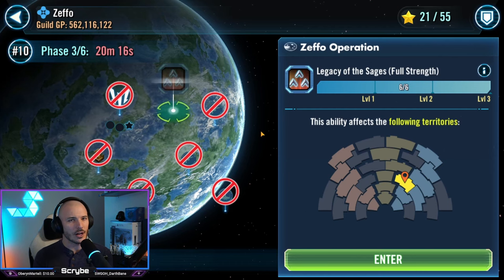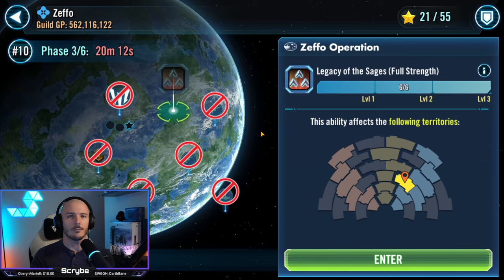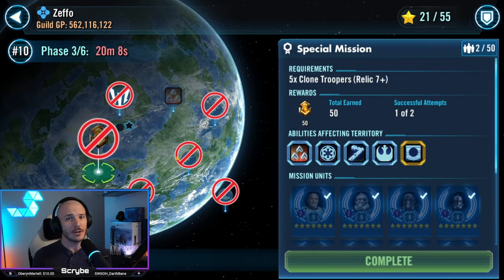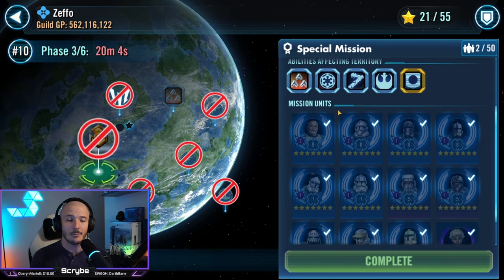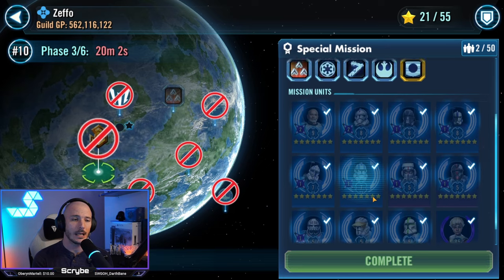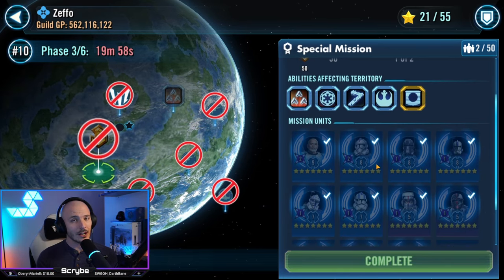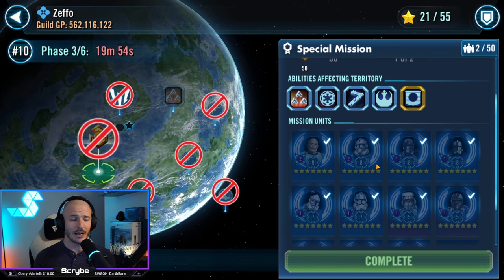Now that we've got that nuance out of the way, I want to start off with the harder missions and then work through the CMs. We're going to start off with the special mission. The special mission — you need to be using clones to do this. It can be any of the clones in the game, including Omega. Yes, she is apparently a clone trooper. You can do it with the 501st, but if you have Bad Batch available, highly recommend you do Bad Batch.